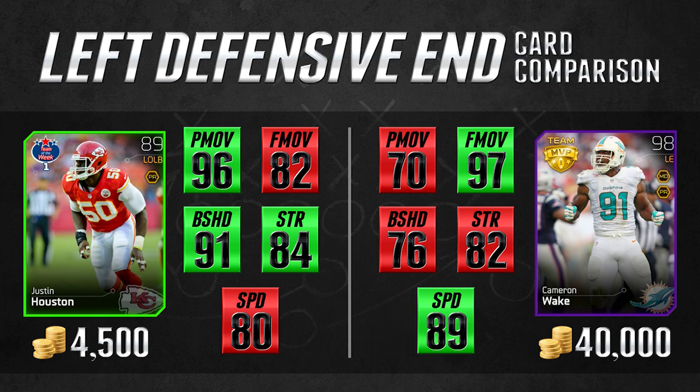Shockingly enough, the Justin Houston card is actually almost one-tenth the price of the Cameron Wake. So definitely better value here. Again, there are other statistics that go into all this that make the Cameron Wake card probably better overall, but when we're talking about the outside pass rush positions, we don't necessarily need to worry about tackling. Most of these players are going to have good enough tackling that it's not going to make much of a difference. For pass rush with left ends, that's where Justin Houston shines where Cameron Wake actually lags behind a little bit.